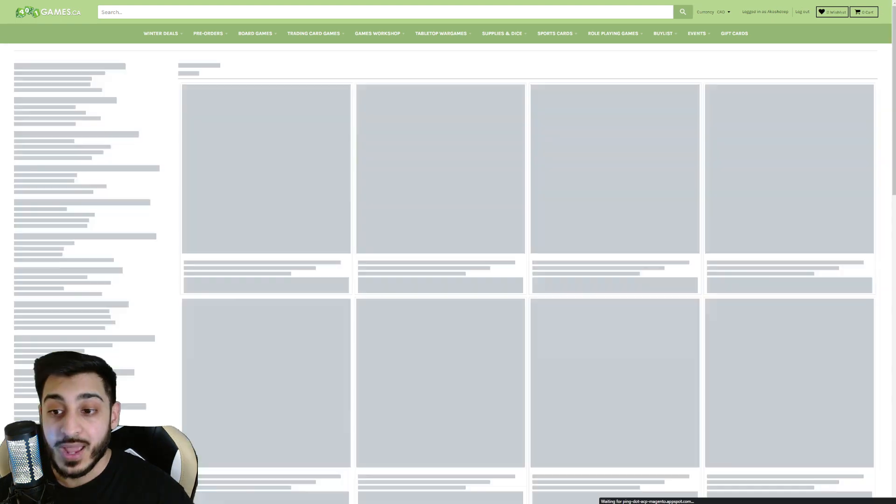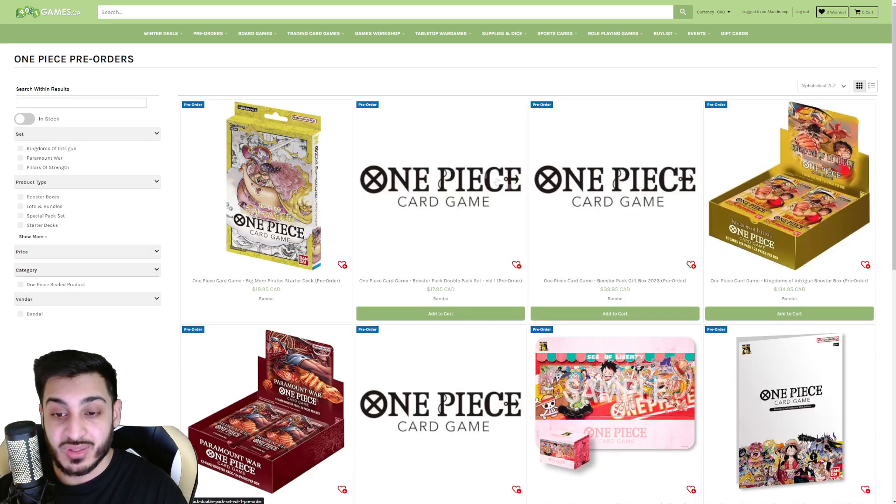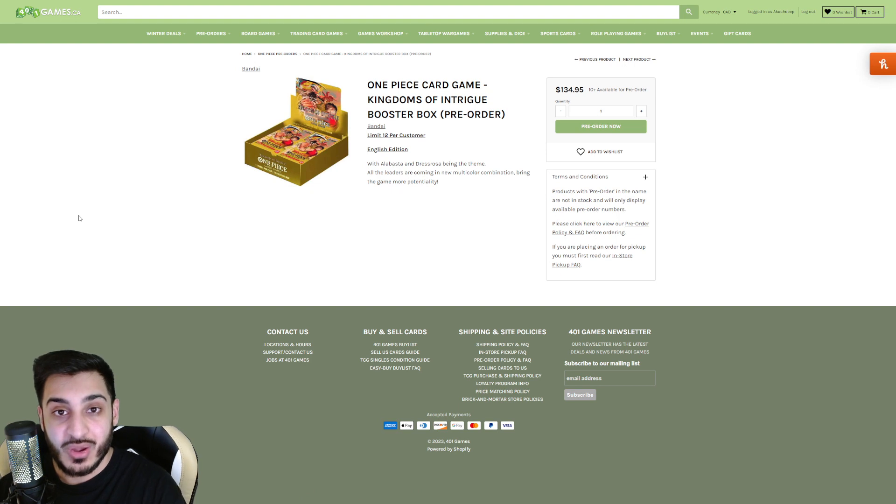They also have the Booster Pack Gift Box 2023. As you can see, you'll be getting five OP04 booster packs, one card case, and one promo card — and there are four different types of promo cards. They haven't even shown what the promo cards are yet, so this is at your own risk. If you feel like the promo cards could be worth something, that's on you. But so far these are the three new One Piece Card Game pre-order items, and I'm surprised this is in English.